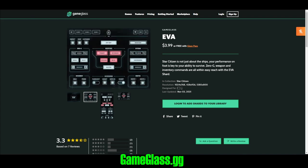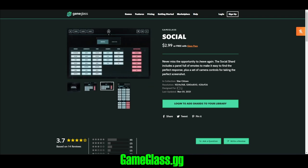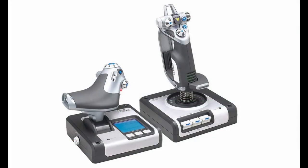Other panels outside the pilot base panel include vehicles, EVA, mining, combat, avionics, and even social emotes. Shards cost between $2.99 and $6.99 each, or you can get a subscription for as low as $34.46 per year — monthly plans are available. Keep in mind it does require a separate tablet or phone, and the applications are available on the Apple Store and Android Store. I'll put a link in the description for their website.